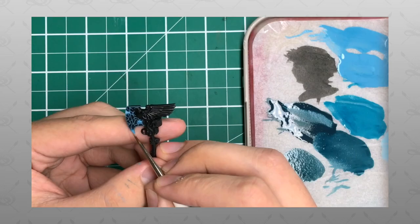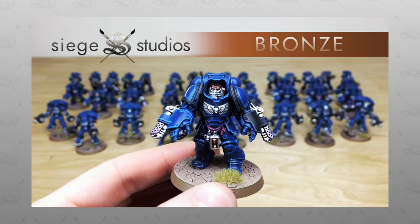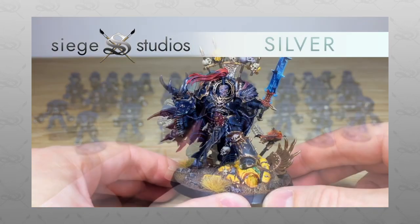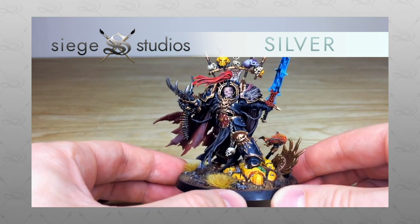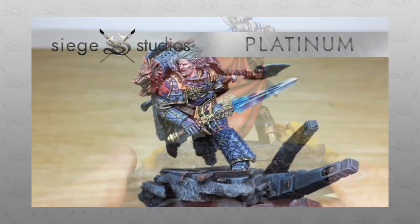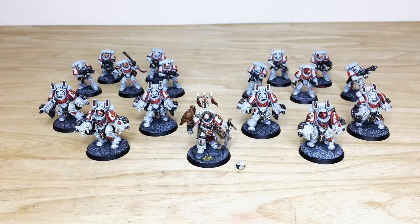Siege Studios is a UK-based premium commission miniature painting service with 28 painters who all paint from our Bronze premium gaming level all the way up to Platinum, which is our competition entry quality. If you are interested in a commission with us here at Siege — be it for a character, small force, or large army — all you need to do is head to the description of this video where it says 'Get a Quote'.